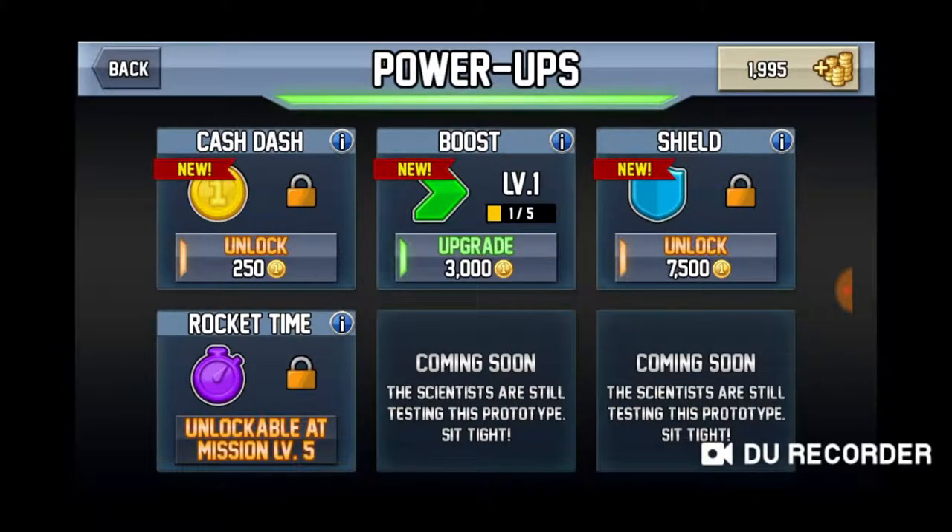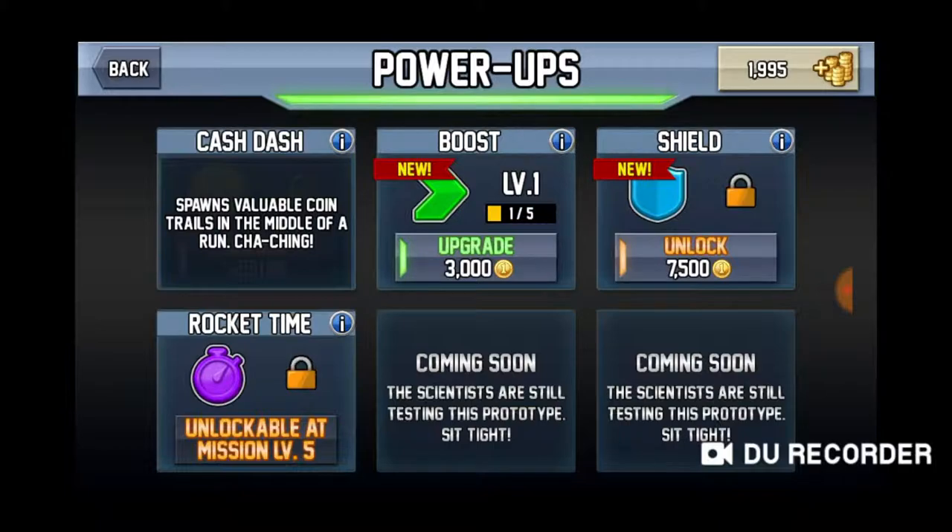Power upgrades - you can do the Cash Dash, which spawns valuable coin trails in the middle of a run so you get more coins. Boost - your boost is longer. Shield - you have a longer shield. Rocket Time - I'm not really sure what that is because I haven't gotten to level 5 on this yet, and there's more coming out later.